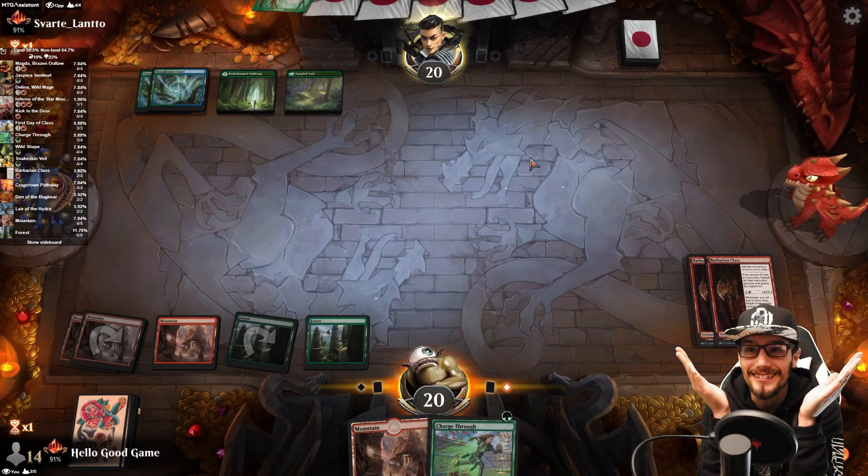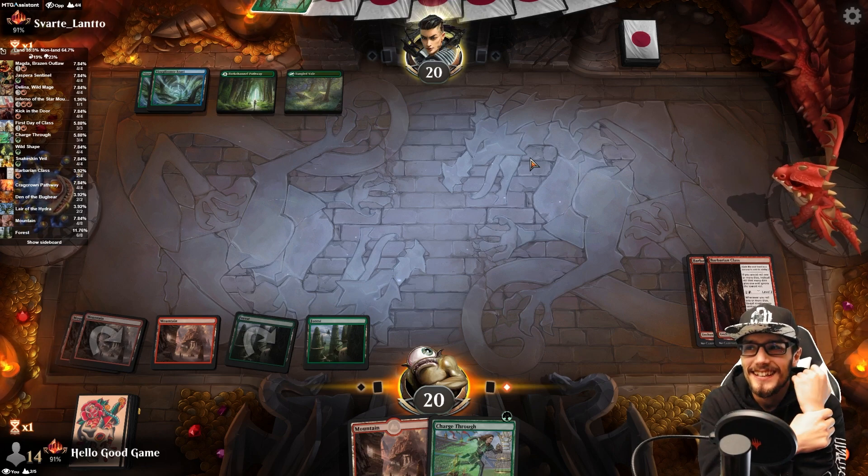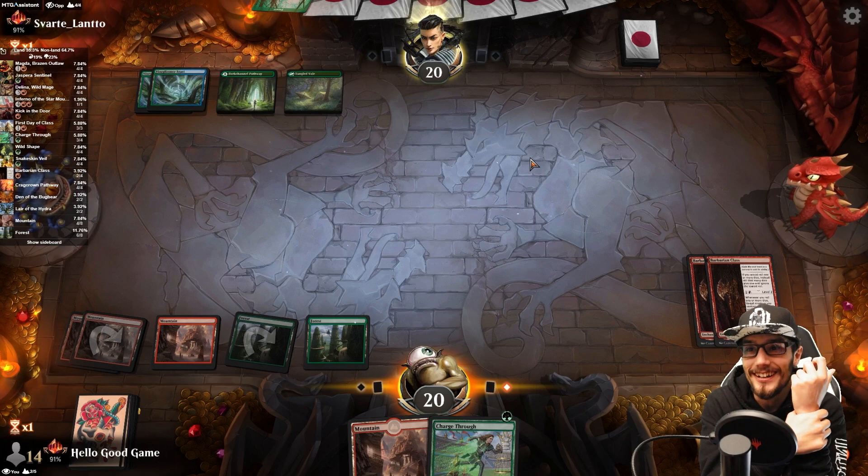She has haste so she can copy herself. But look at all these lands! Every card we've drawn has been a land — oh wait, we got that second Barbarian Class, hooray!